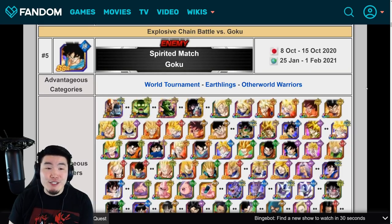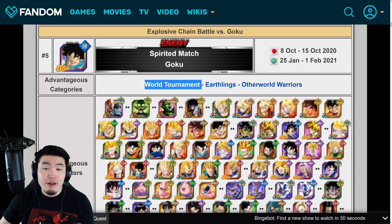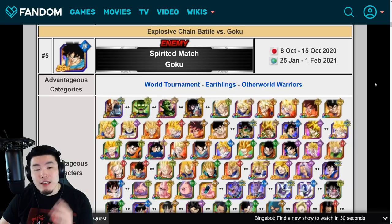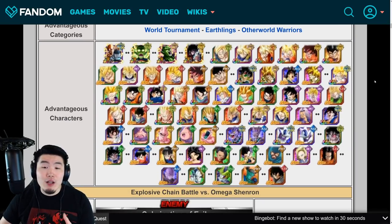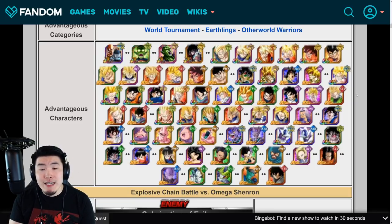The explosive chain battle boss is Base Goku, dropping on January 25th and running until February 1st. The advantageous categories are World Tournament, Earthlings, and Other World Warriors. If you look at all the advantageous characters, it's basically all of the past World Tournament reward units as well as the local ranking rewards — Tien and Chiaotzu, Team-Making Piccolo, Piccolo himself, Yamcha and Puar, and everybody else from previous World Tournament rewards. If you've been diligently farming all the World Tournaments, your teams should be good to go.